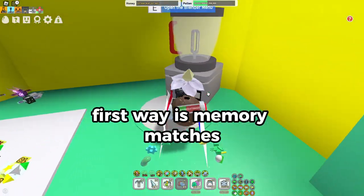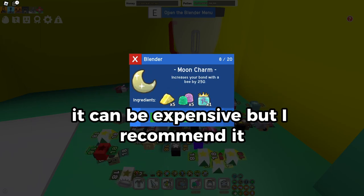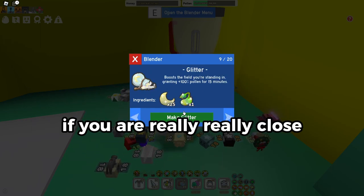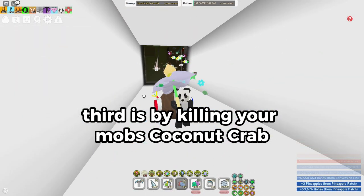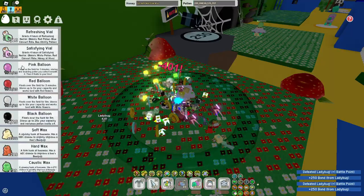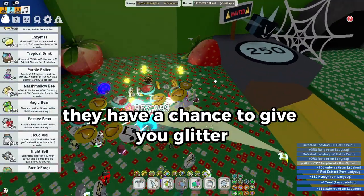Now it's time for the glitter. The first way is memory matches. The second is crafting — it can be expensive, but I recommend it if you are really really close. The third is by killing mobs: coconut crab, tunnel bear, king beetle, and others. The fourth way is by summoning night sprouts — they have a chance to give you glitter.